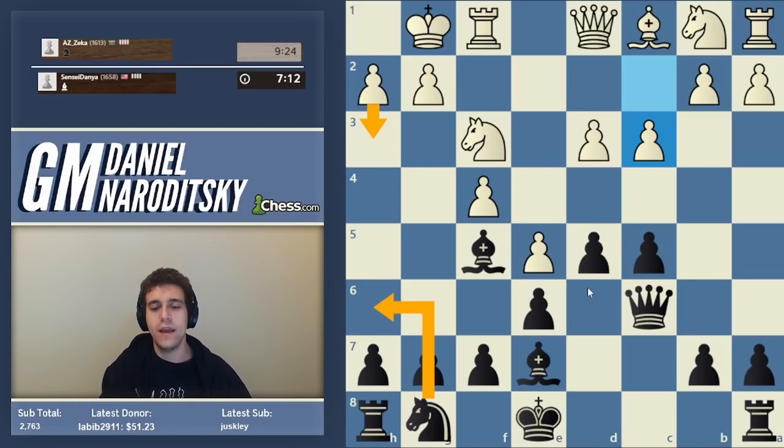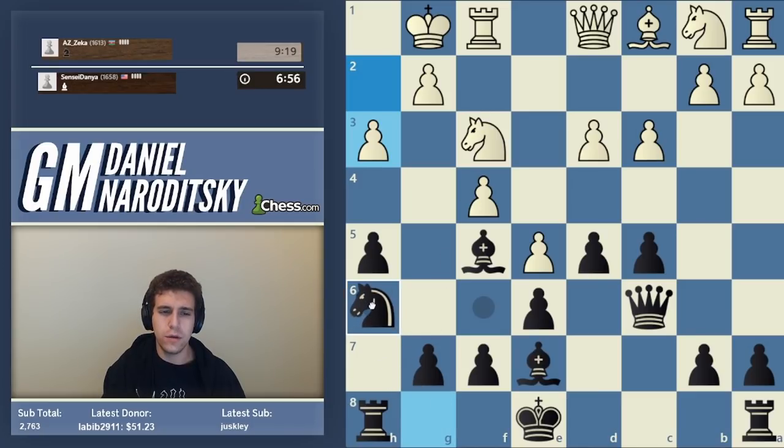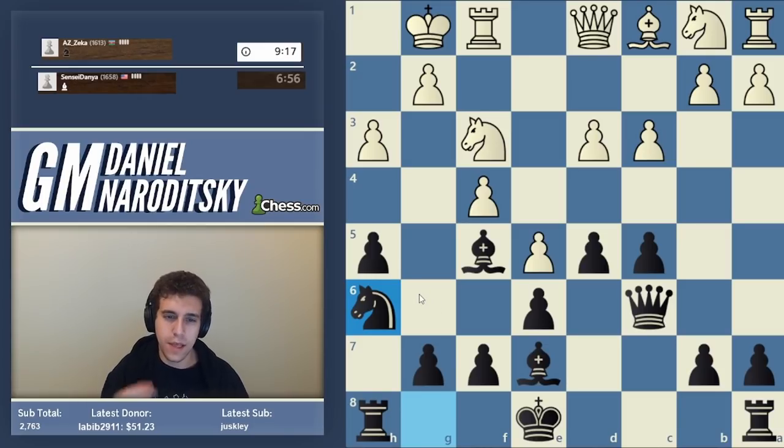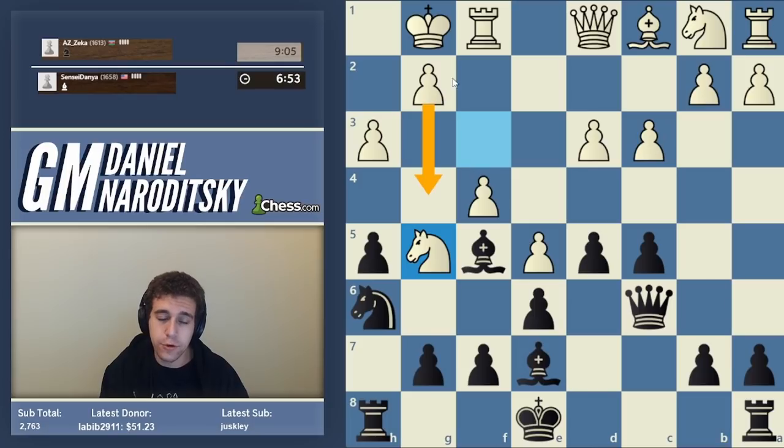If you watch Hikaru play the Grunfeld you might know that black has a very particular kind of move often played in such structures — it grabs space and prepares something important. That move is h5. This does a couple of things: it prepares knight h6, and now let me explain why. If the pawn was on h7 instead of h5, what move would be possible for white? White would be able to go g4. With the pawn on h5, g4 is prevented.